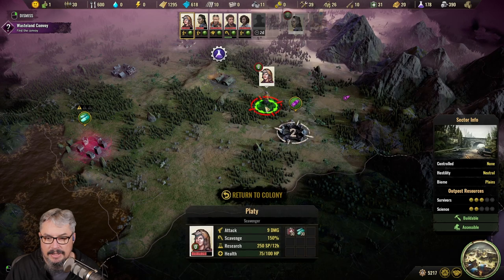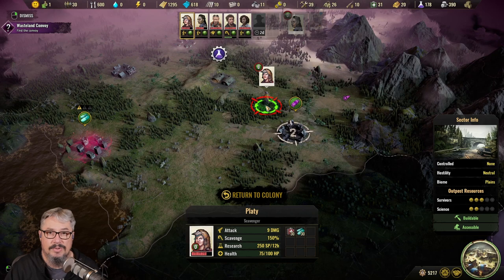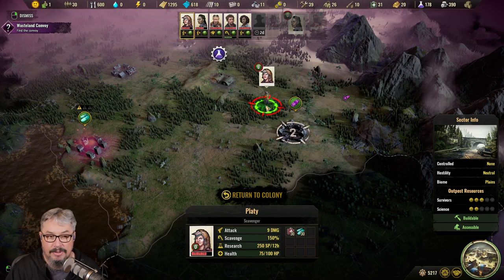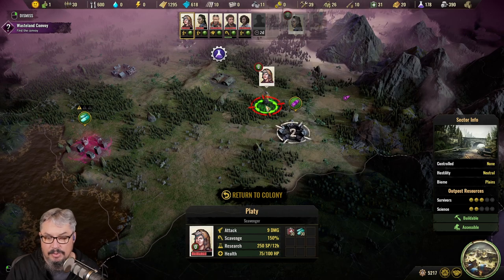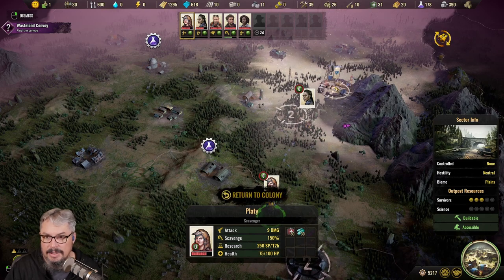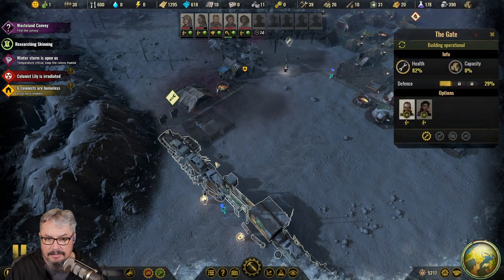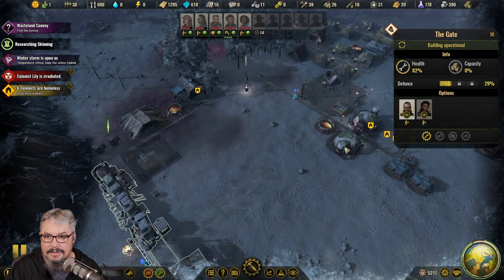Once they are scavenging stuff they get resources. If we look at her, she's got nine boxes on the side — that's her storage of what she can carry. She's already scavenged 30 medicine and 30 antibiotics. When you've grabbed enough or you need them in your colony, you take her back: click return to colony, wait the travel time — in this case three days — and when she gets back she'll automatically walk through the gate, dump the materials near the gate, and your carriers will pick them up and put them in storage. She'll then wander around the colony, including healing.